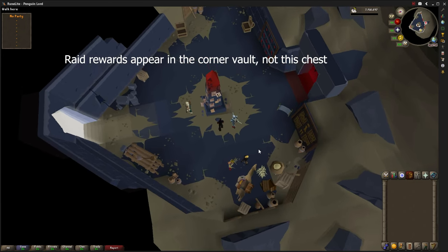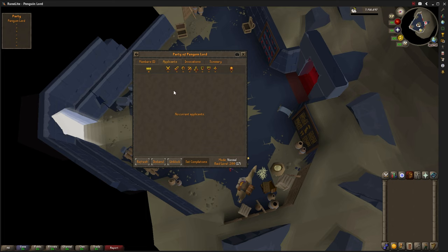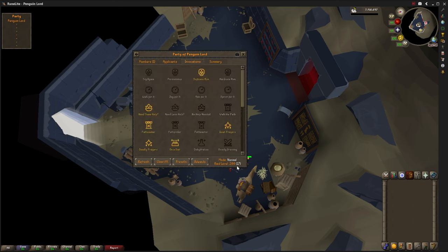Let's go to the obelisk and click Make a Party. You have to do this every time before you enter. If you're doing this with a group, you'll have to refresh on the applicants page and click your friend's name to let them in. The members tab shows all the people in your raid, and the invocations tab is where you set up your raid level.